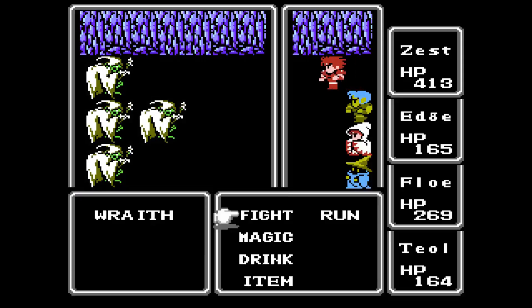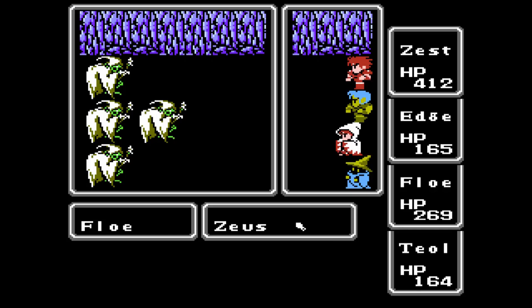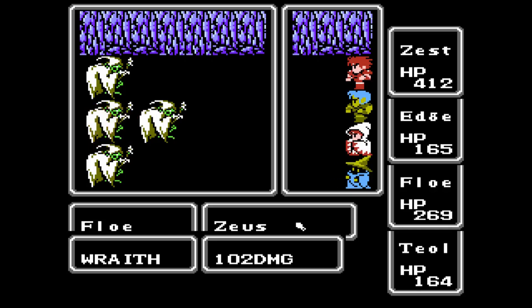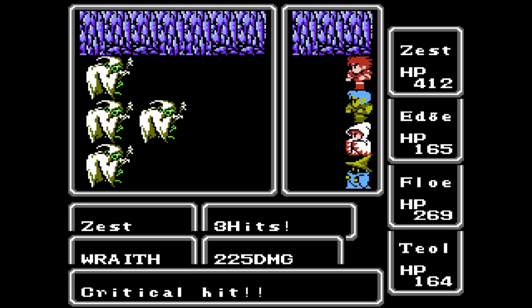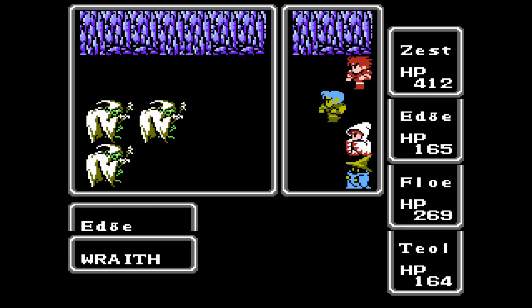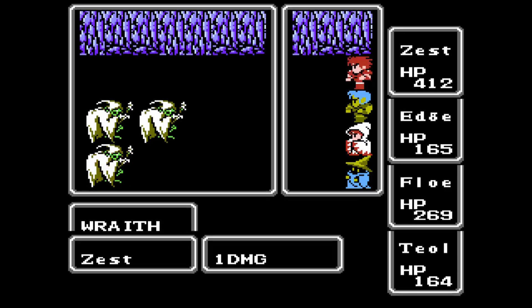Wraiths. These guys are effectively much stronger images, and are more than capable of surviving a Harm 2. In my case I'm gonna run a Zeus Gauntlet, which they are likely to survive provided it doesn't roll high enough. But I don't see a reason to use Fire 2 here — I'd rather save that for more important garbage. 102, 94, 102, 110. Even 110 doesn't kill him. I think they have 114.